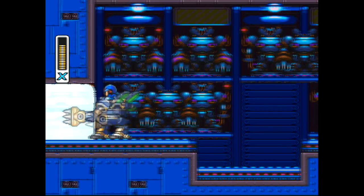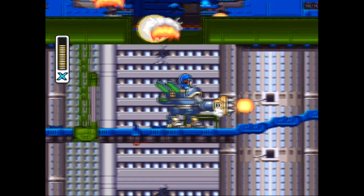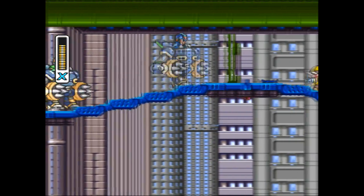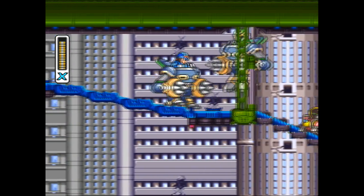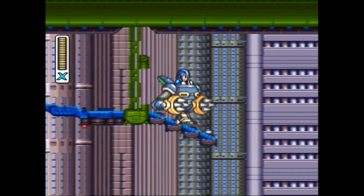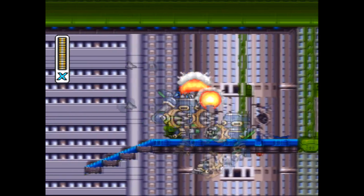Now this suit here is a good example of the difference between Mega Man X and Mega Man X2. Because this suit — it can't just be a big mecha suit, it needs to have spikes on the hands. And not only that, it needs to be able to hover and fly. So when you hold the jump button, you can hover for a bit.